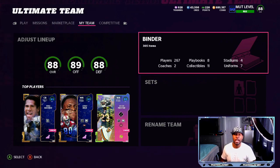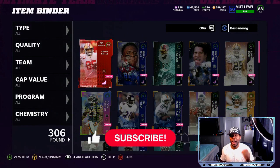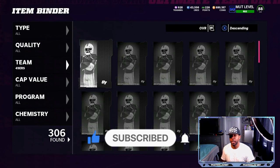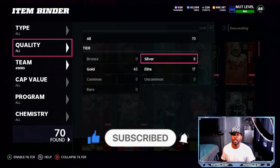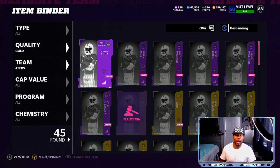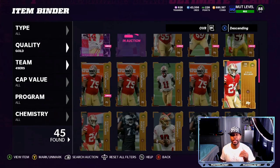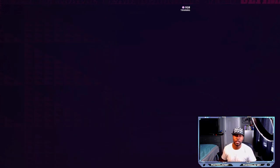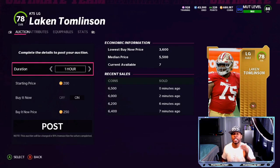If you go right here to the binder, the cards I care about are the 49ers and the Jets — that's my theme team. If I go to 49ers I have 70 players; coming over to gold I have 45 players. These cards are all 4,000 and higher — usually they sit around 1,300 to 1,400 — so right now you are making triple the profit by selling these cards today. 78 overalls and higher you can see at 6,500. Take advantage of this right now: take 30 minutes, go through your binder, and sell as many cards as possible.